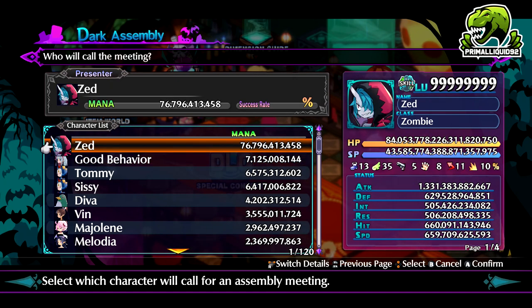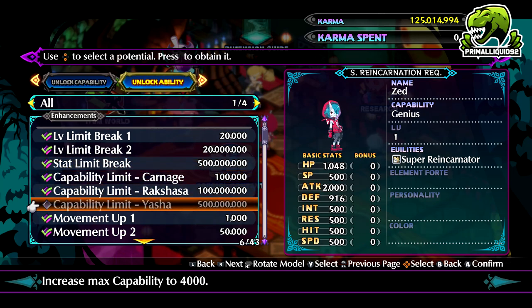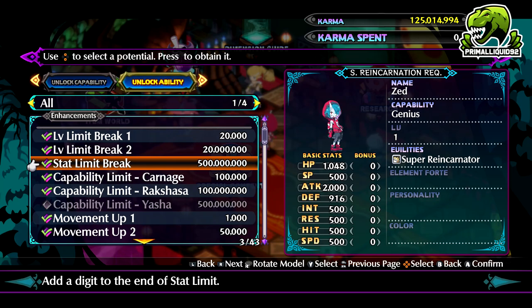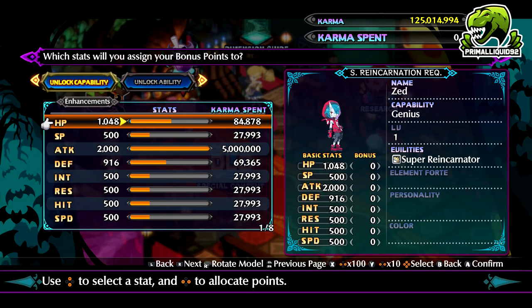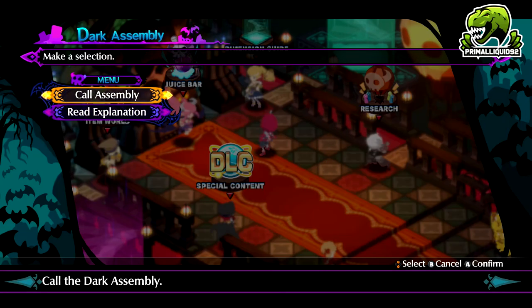Even though I've just explained how to unlock Rooksosha mode, let's look at a few other things as well — namely, how do you get the stat limit break and the Capability Limit Yasha? This is effectively the absolute maximum unlock you can get in terms of stats. The stat limit break adds a digit to the end, taking the stat cap from 999 billion up to 9 trillion. And for the capability limit, it increases the maximum capability from 2,000 all the way up to 4,000. Really, really important if you want to start making headway in the Rooksosha dimension.